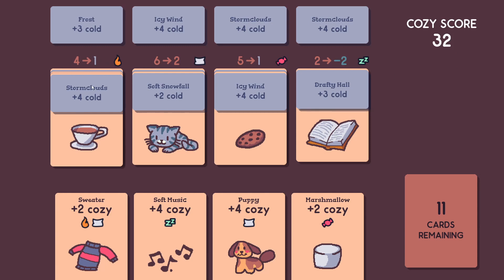The Cozy value for a stack maxes out at 10, and if you reach 10, it will actually add a new card to your deck, allowing you to continue raising your total Cozy score. However, when you hit a value of 10 on a stack, it will actually subtract 2 Cozy points from that stack.